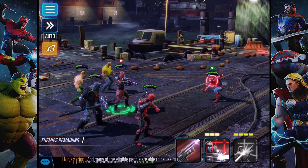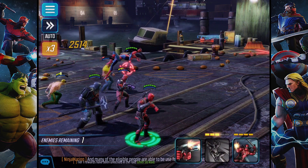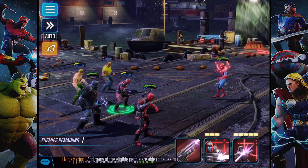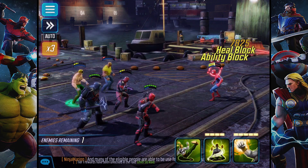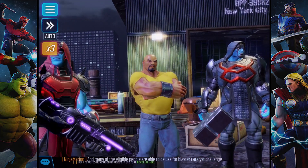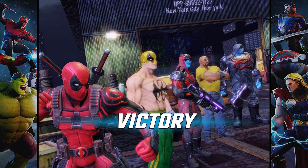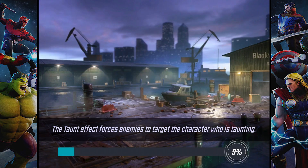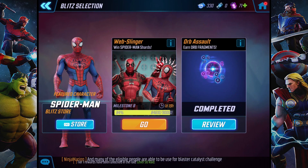He's going to dodge, so whatever. Dodge. Darn. Spider-Man, I hate you. Don't dodge this. Good. So there's a blitz win. With these two characters — only 2,000 points, so we're not really getting anywhere with this.